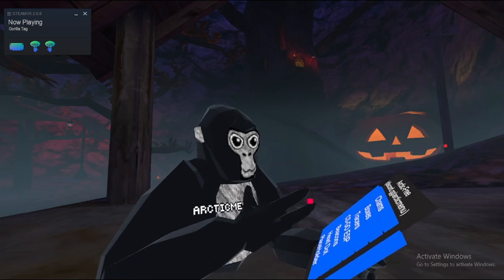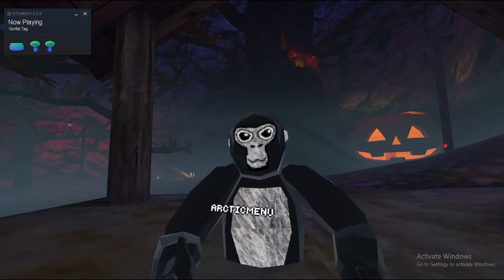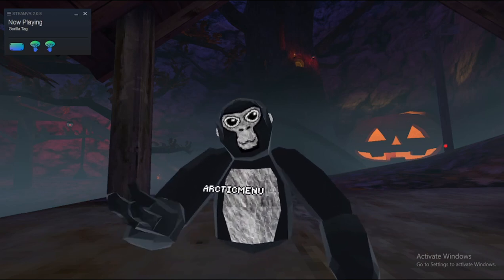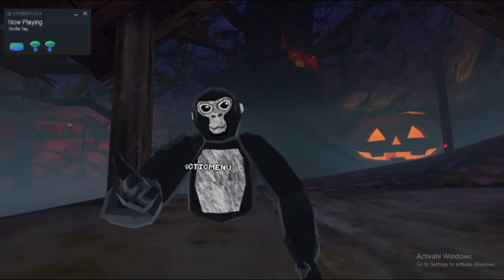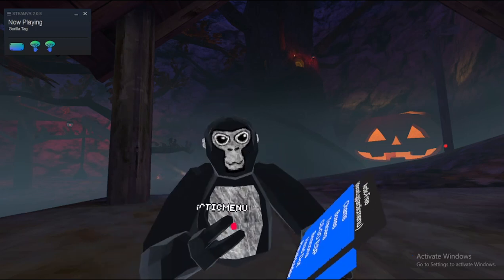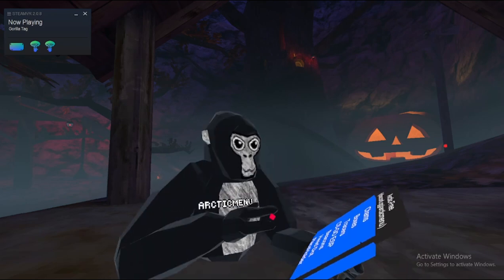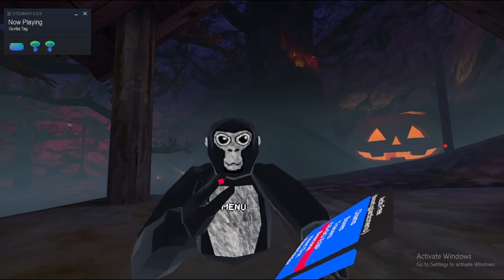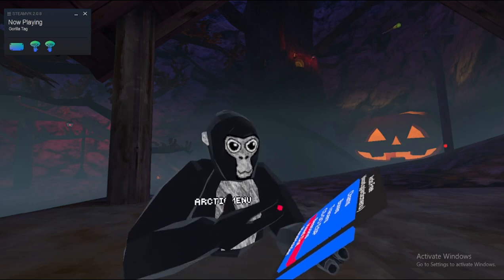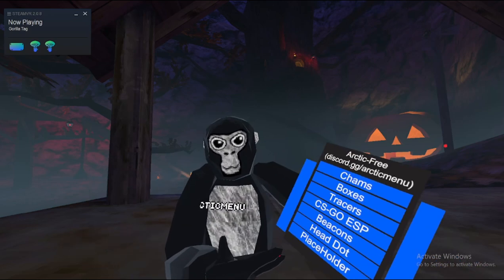Chams, boxes, tracers — which is for other people, it doesn't affect your model, it just affects other people's models. Then you've got CS:GO ESP, which is probably the skeleton ESP. We got beacons — shows the beacons, can't enable it. Head dot — can't enable it. None of these work in public. Another placeholder.